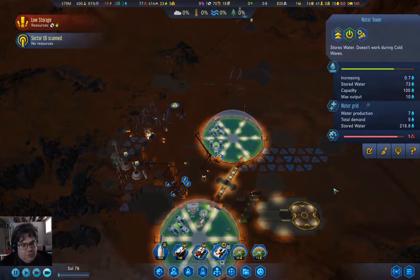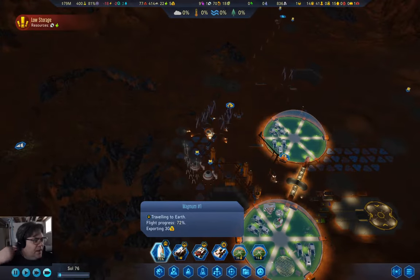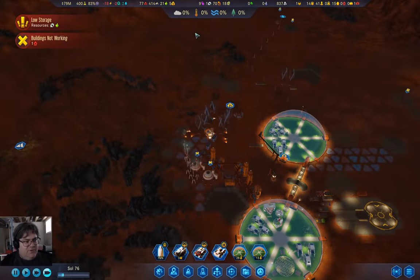Stored water is still building — three quarters of the way back to Earth with our export. I definitely will need to bring machine parts back. I might want to bring those on a pod though, so it gets here faster.